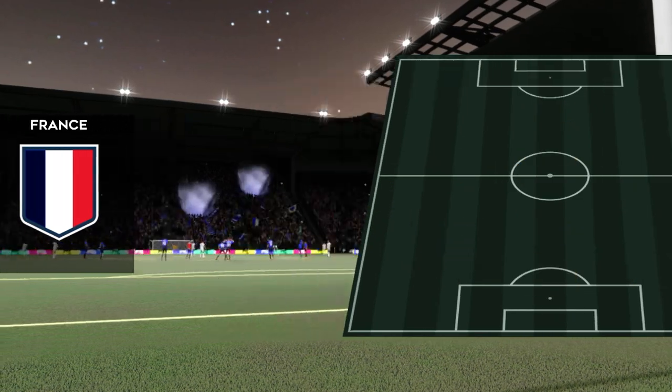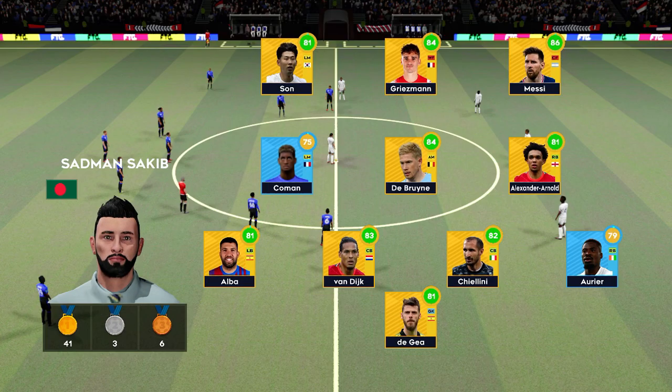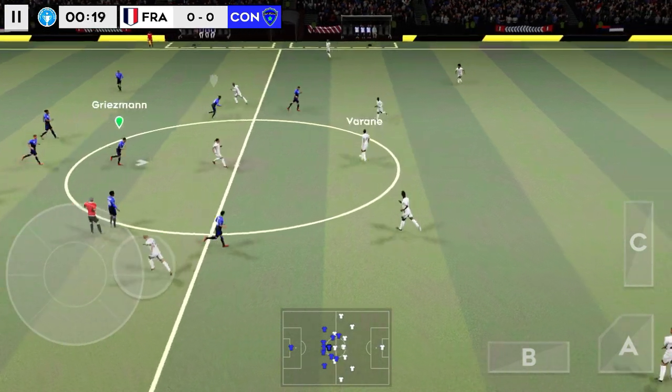3-2-1-2 formation. It seems defensive, but it's ideal for a counter-attacking team. They're playing three at the front. It's a 4-3-3 formation.